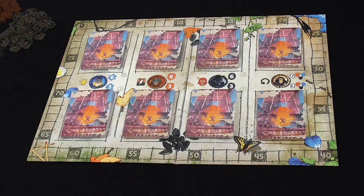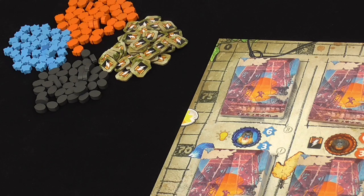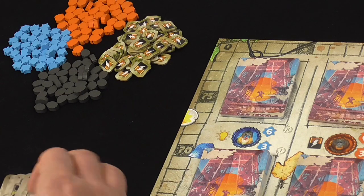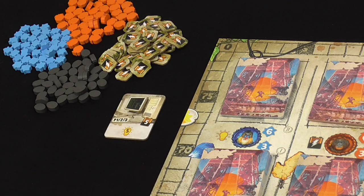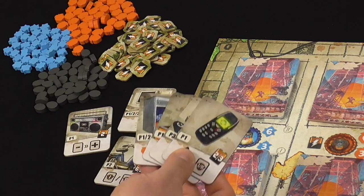Then create a reserve of resources at the side of the board: fruits, flowers, seeds, and batteries. Grab the set of seven human object tiles, give them a shuffle, and then select three at random. For your first game, it's recommended to use the computer, the ghetto blaster, and the moped. The rest go back in the box.